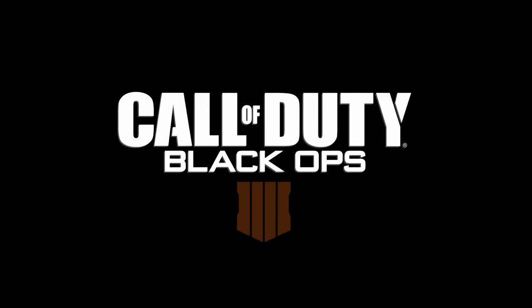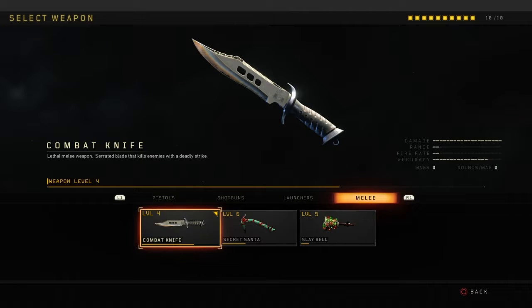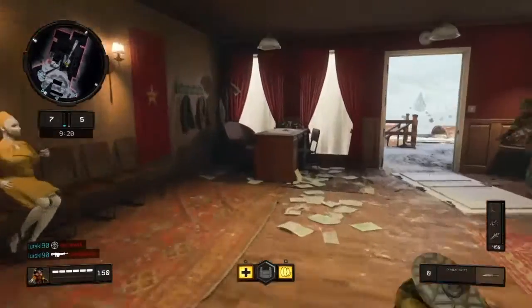What's up, Space Monkey here, and welcome back to another Weapons of Call of Duty video. Today we're going to talk about a melee weapon on Call of Duty Black Ops 4 called the combat knife. The way you get this weapon unlocked is you have to rank up to level 55 to unlock it.